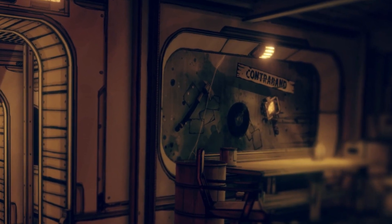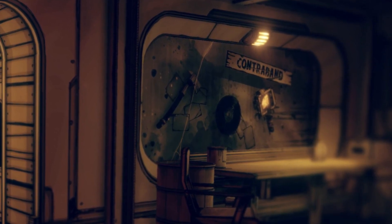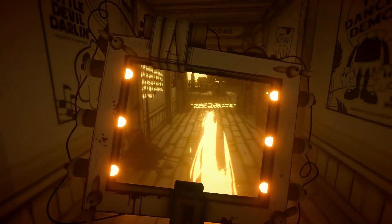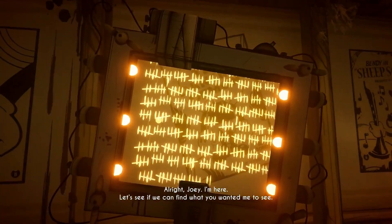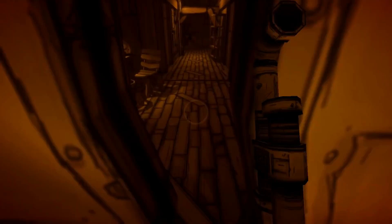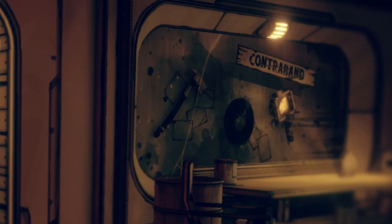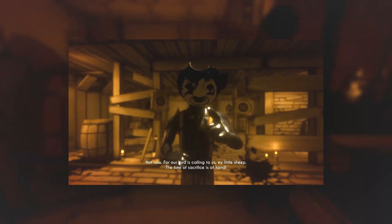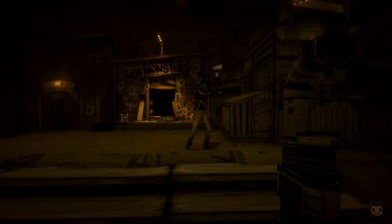Moving on to other things in this teaser — we can see there's a small contraband area. Not sure if this is a one-off thing or something we'll see throughout the game where we can collect items. But I'm more interested in the items themselves. First, we see the return of the Sepia tool. I'm surprised this is coming back — I wonder if it'll be used for more than just seeing messages on walls, maybe for solving puzzles or finding invisible enemies.